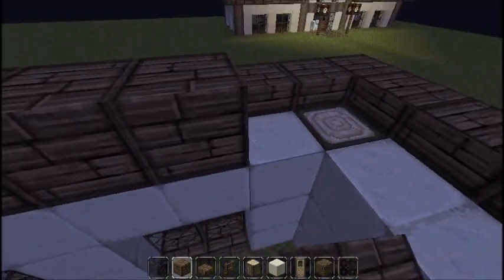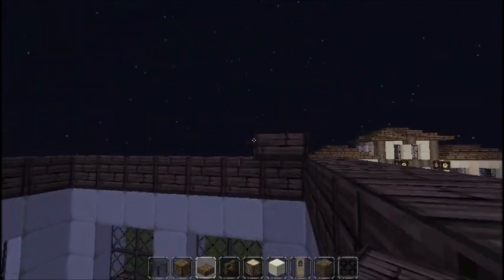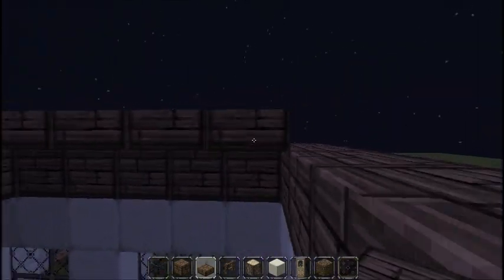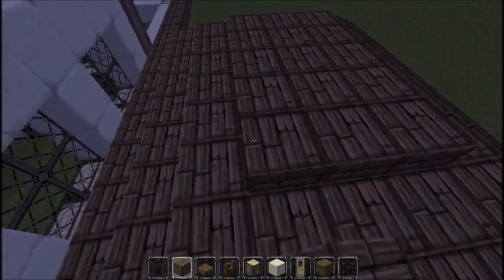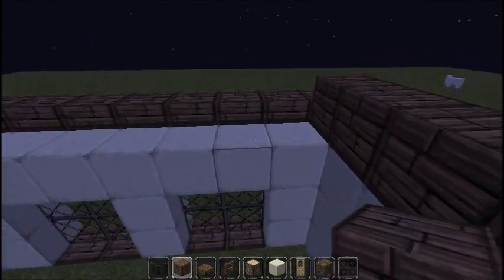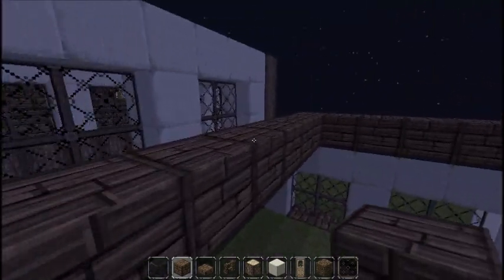Then put wooden planks all the way around. I did this build on my other channel and I actually made a little bit of difference on this one — this one looks pretty good, but not as good as the other one; the other one just took too much work. If you want to check that out it'll probably be in the description to my old channel, but I don't use that channel anymore so if you comment don't expect a reply. Same thing on this side with the wood slabs like this.